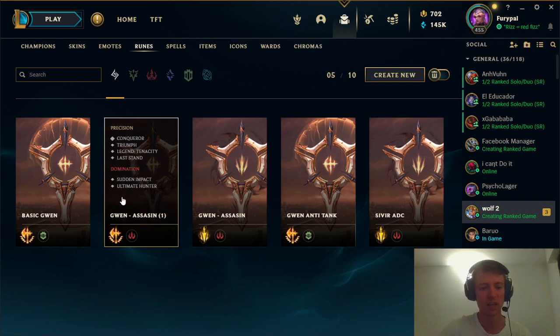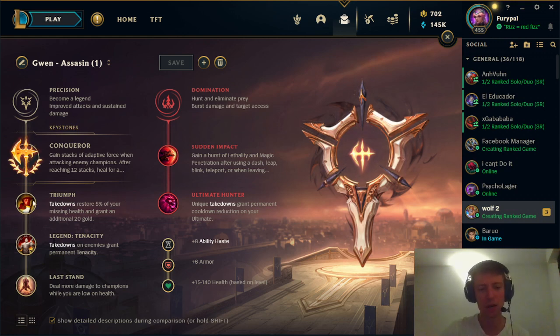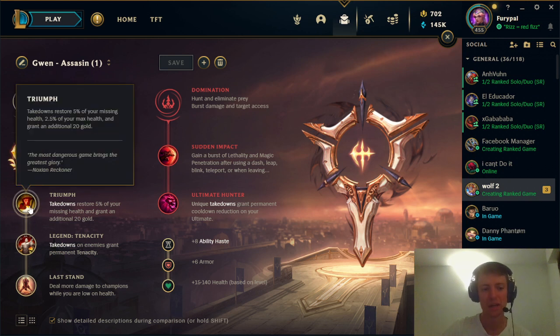For a deep dive, for someone who wants to try something special: according to statistics, Gwen is much better when played with Triumph. When you have Doran's Ring, you don't really need Presence of Mind. So you should start playing with Triumph — it will save you a lot of times, give you some gold, and heal you. Great rune.